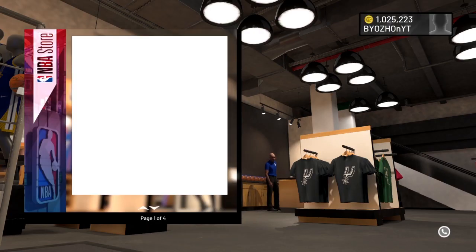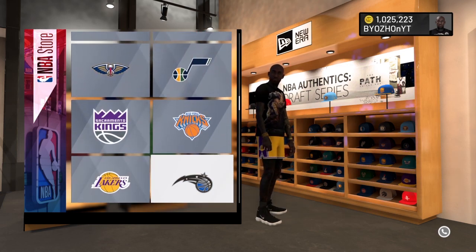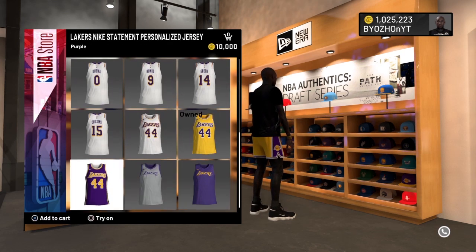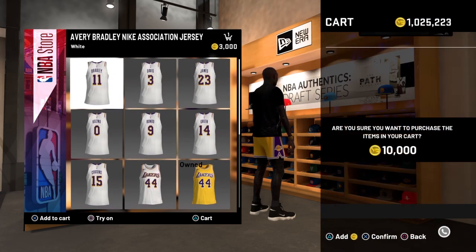Once you're in the NBA store, you can also get the short shorts that I'm wearing in this video — they're in the NBA store so make sure to get those. Now once you buy the Lakers jersey — as you can see I already own it — I'm getting the purple one just to show how it works. Just go ahead and purchase the jersey.